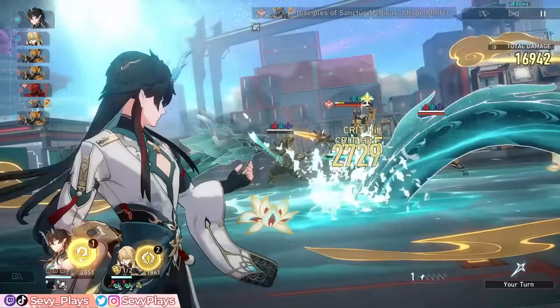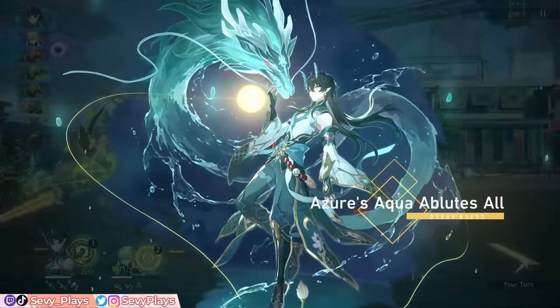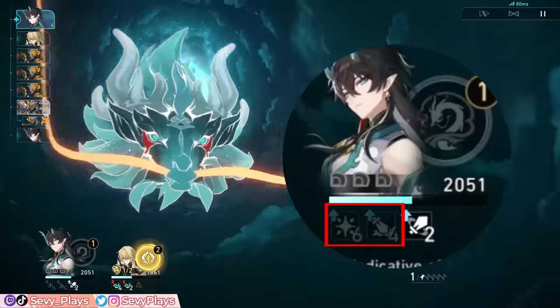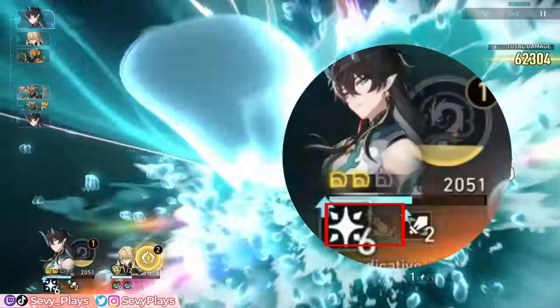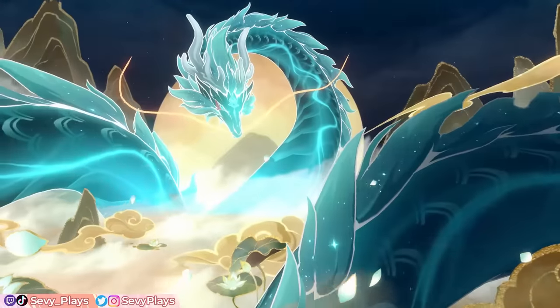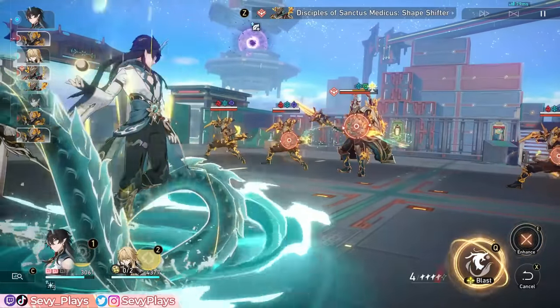One small tip you can do is to link his ultimate right after using a level 2 or 3 attack. This is so that his ultimate, which is an action inserted before his turn technically ends, also benefits from the crit damage and pre-stack damage bonus buffs provided by his enhanced basic attack. However, if his ultimate is ready, you can opt to use it first to not waste energy and you can immediately use his Squama stacks to save skill points.